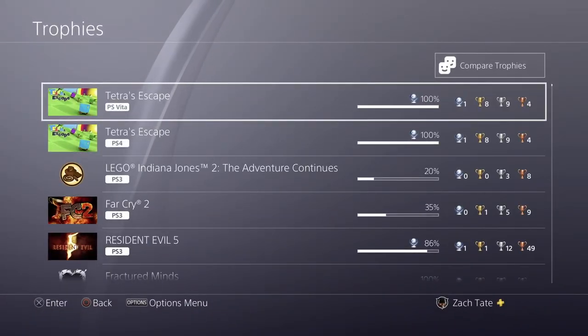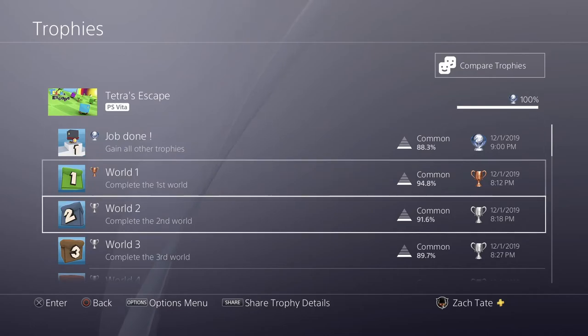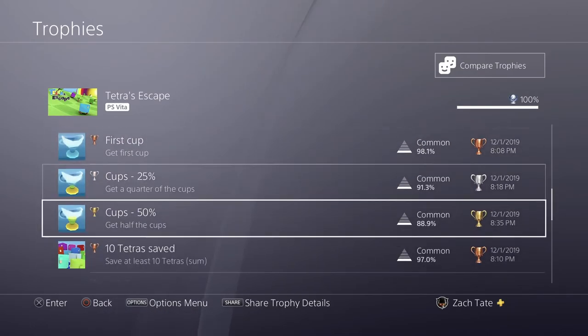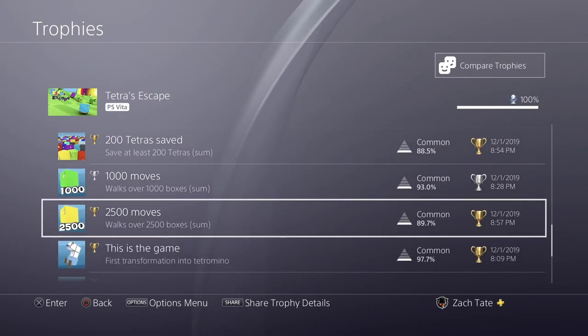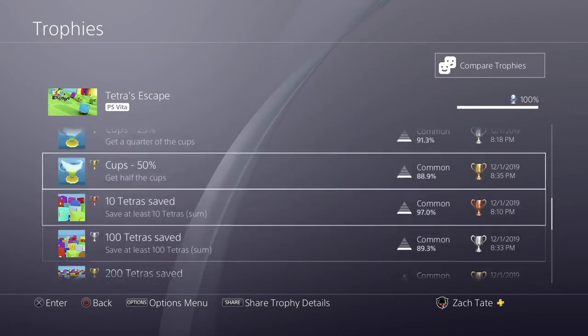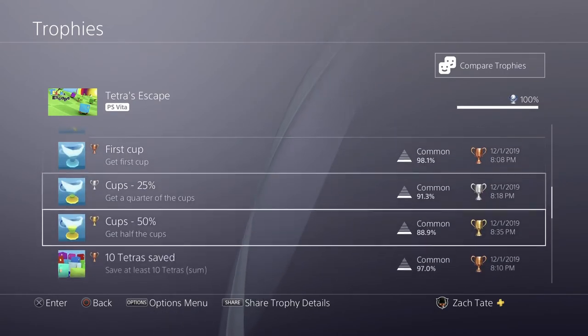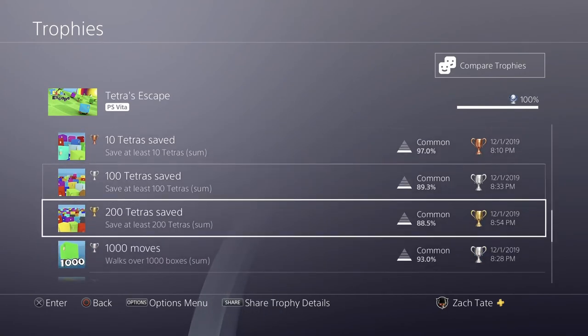We're back now for platinum number 408, which is the North American PlayStation Vita version of Tetra's Escape. This version is completely identical in terms of trophies and everything to the PS4 version — there's no difference. All you have to do is everything I talked about earlier: just complete those first six worlds, get all the stars and all the cups in the first four, or maybe even skip a few of those and do a few later on that are easier.